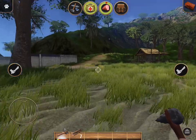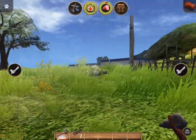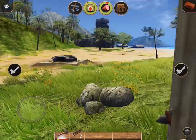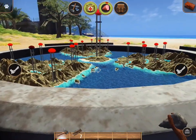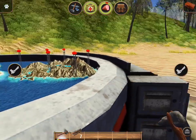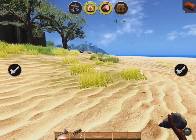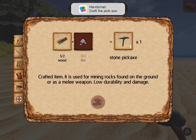These graphics are quite impressive for an iOS game. It uses the new iOS 8 API Metal — it's supposed to have really good graphics, and it does. Get your flint! I think that was flint — yep, that was flint, awesome. I think I should be able to craft this bad boy now. Handyman — craft the pickaxe, awesome. It's getting dark — let's get some more rocks before it gets too dark.